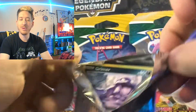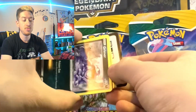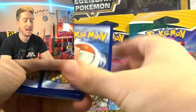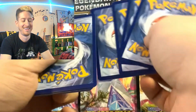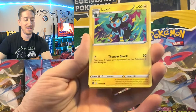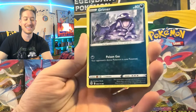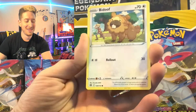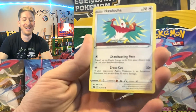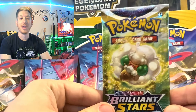Moving into some Brilliant Stars — see if we can pull one of the Chrizards, I haven't had luck pulling one of those yet. However I have pulled a V-Star. Dark energy, Luxio, Hitmontop, Magma Basin, Grimer, Clefairy, Bidoof, Hawlucha, Riolu, and Magmortar — another one!